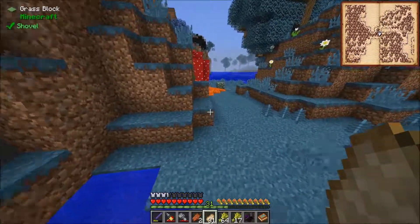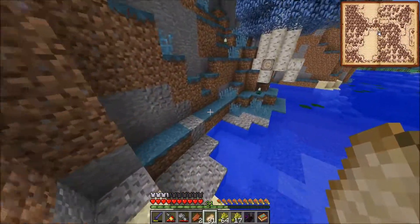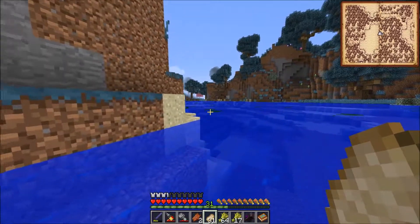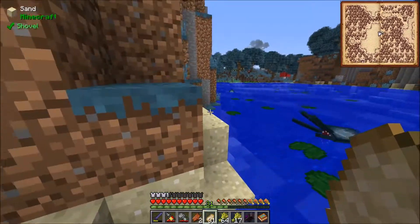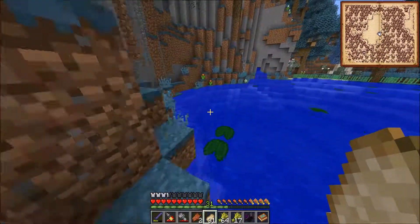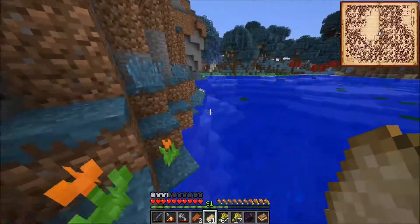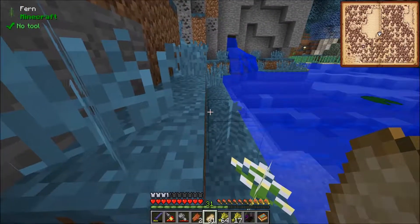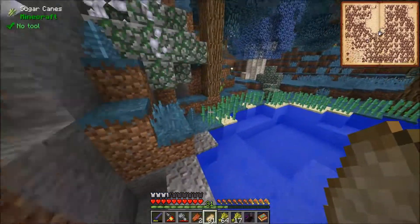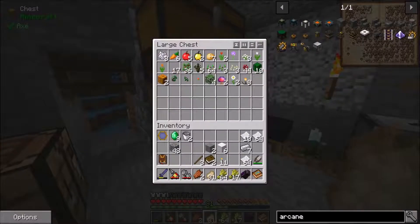I'm definitely going to make a faster way to traverse this area, because this water is very slow to go through. I don't know if this is slower than normal, but it feels like the 1.12 water mechanics didn't really make you this much faster compared to 1.13. It feels like the water is made of sludge and you're wading through it really, really slowly — it feels unnecessarily slow.